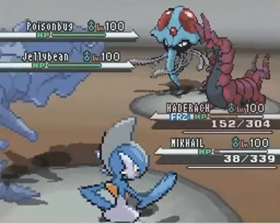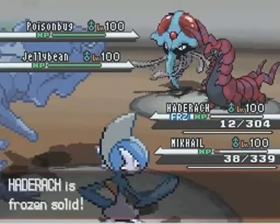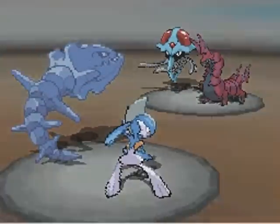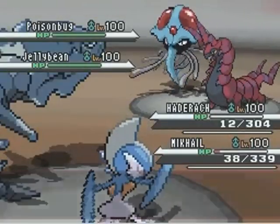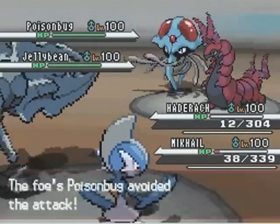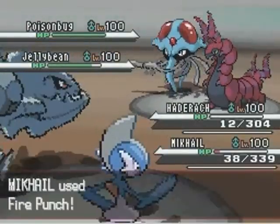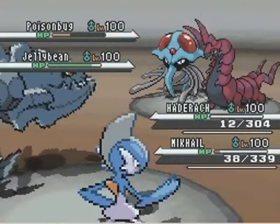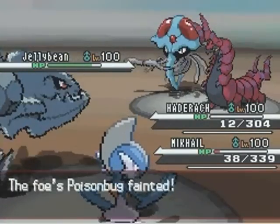His Tentacruel goes ahead and Scald gets me down to 12 HP. It's actually interesting that Scald does not remove Freeze status — I think all Fire moves remove Freeze status. Next turn, Hatterene does unthaw. Unfortunately, this is Scolipede who I was really targeting there, but it doesn't matter. Mikhail, being the beast that he is, goes for the super effective Fire Punch, and I believe that's going to be a one-hit KO — and it does. Really, really awesome.